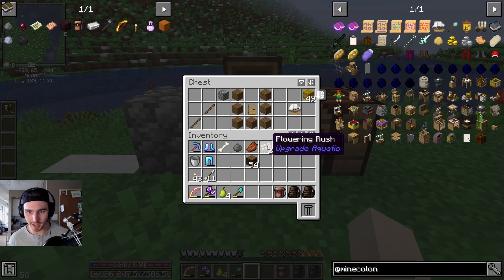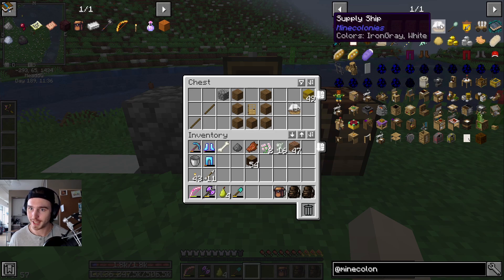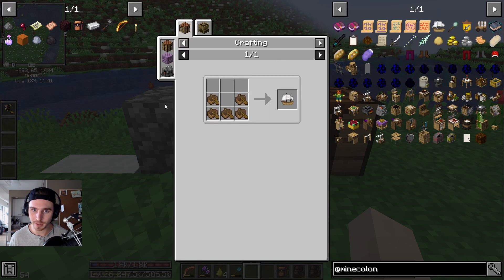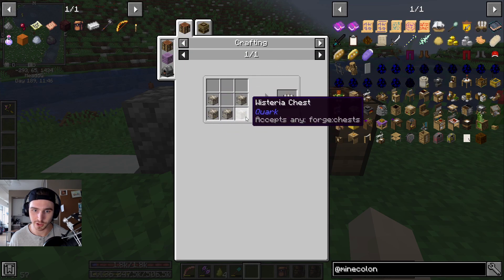The first thing you're going to need when you're starting your MineColonies journey is either the supply ship or the supply camp. The supply ship is going to cost you five boats; the supply camp is going to cost you five different chests.